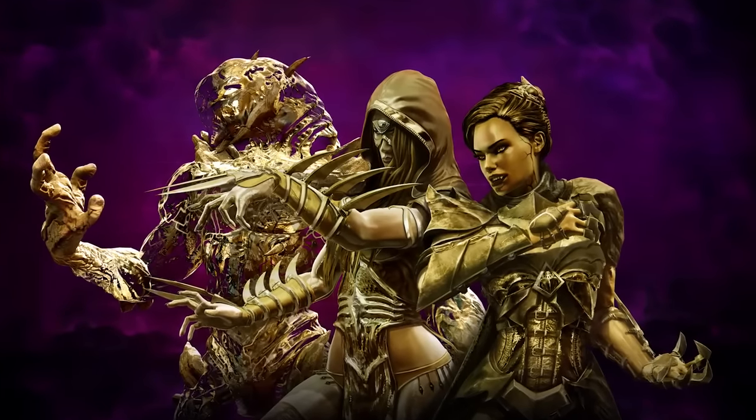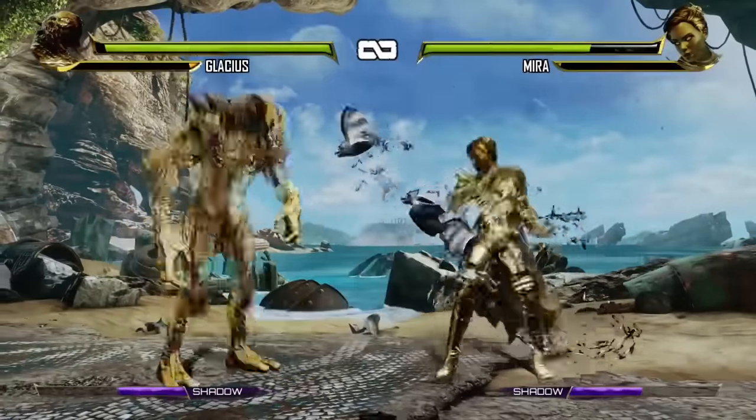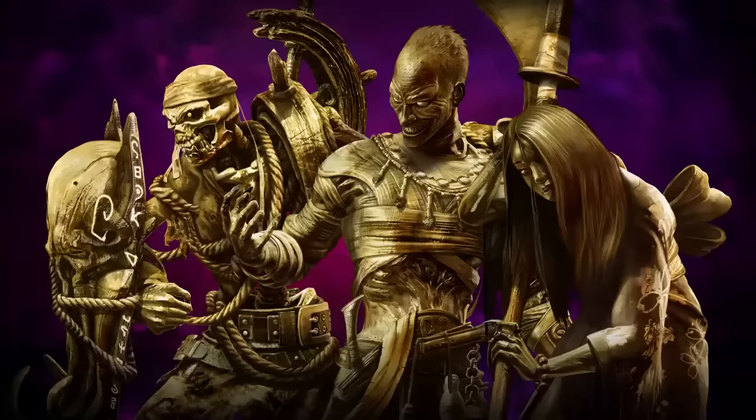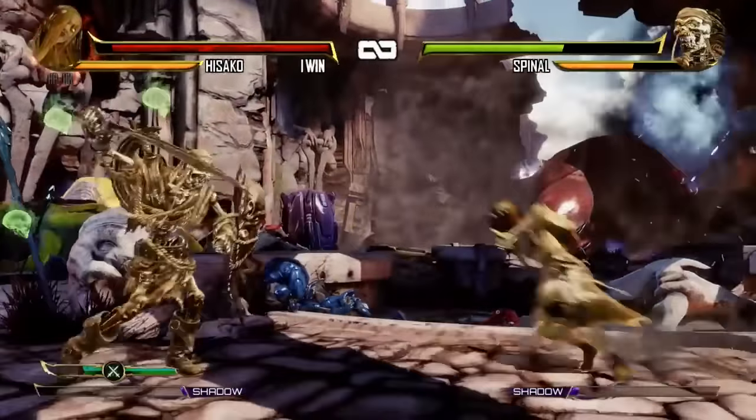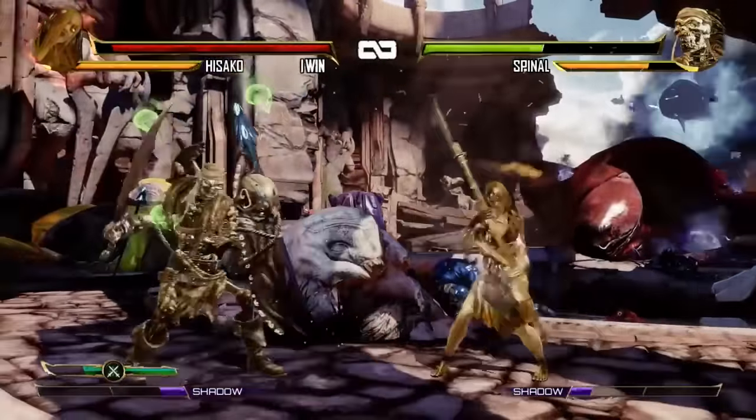Gold Skin Pack 3, which features skins for Glacius, Sadira, and Mira, and the aptly named Gold Skin Pack 4, with skins for Kan-Ra, Spinal, and Hisako, start releasing later this month. Keep an eye out for a more detailed look at these skins in action in the coming weeks.